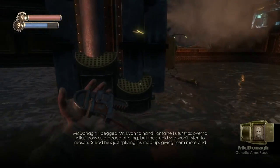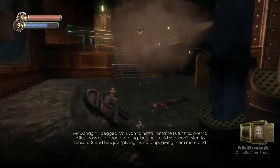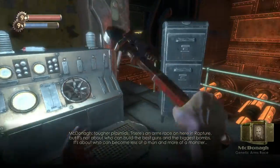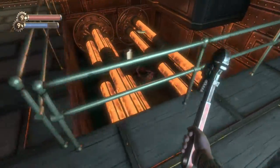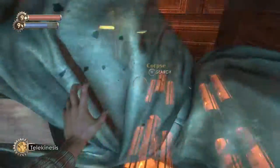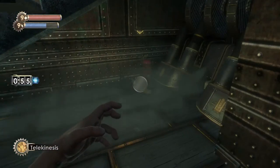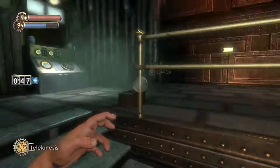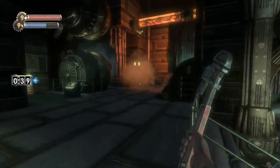"I begged Mr. Ryan to hand Fontaine Futuristics over to Atlas's boys as a peace offering, but the stupid sod won't listen to reason. Instead he's just splicing his mob up — giving them more and tougher plasmids. There's an arms race on here in Rapture, but it's not about who can build the best guns and the biggest bombs — it's about who can become less of a man and more of a monster." So McDonough again with a lot of wisdom — sadly he's dead. This indicates that Atlas was apparently involved with more than just a political campaign, because McDonough needed a peace offering towards Atlas's boys — so there must have been something very aggressive going on.